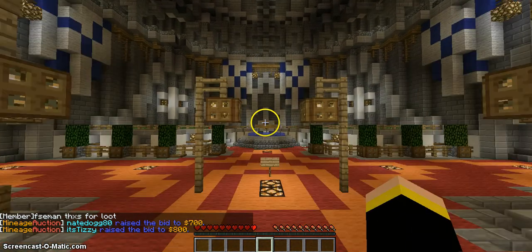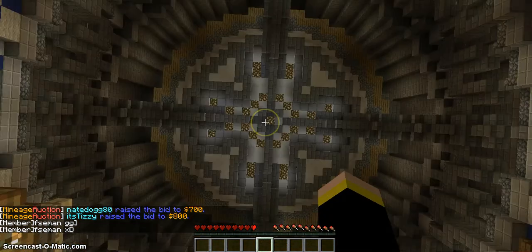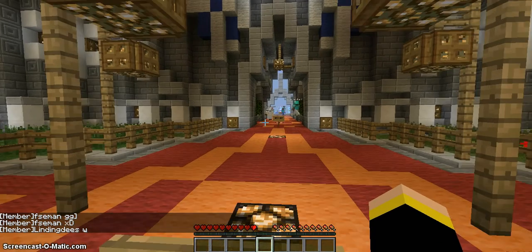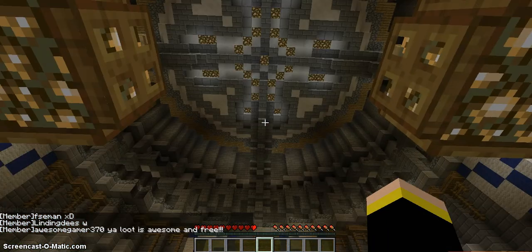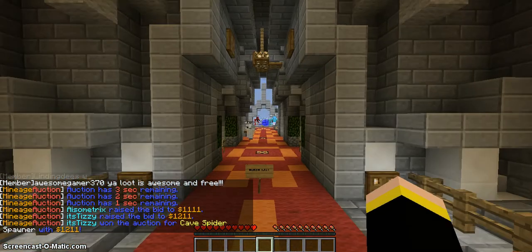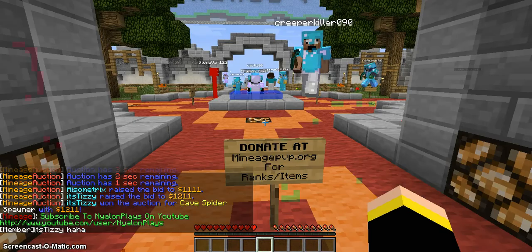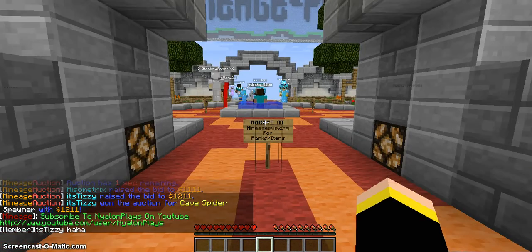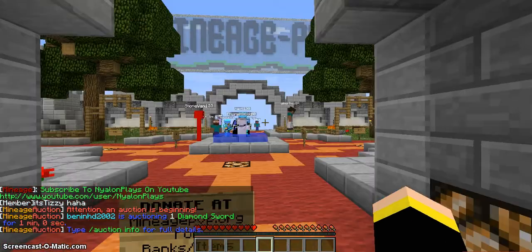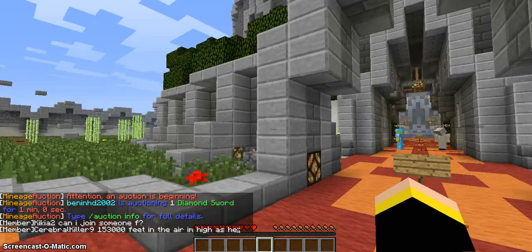Moving on — I like to admire this lobby in the middle of the castle, it looks unbelievably awesome. Main PVP is ahead like I said. Kit member is right here. There are auctions, but you must donate to start one.